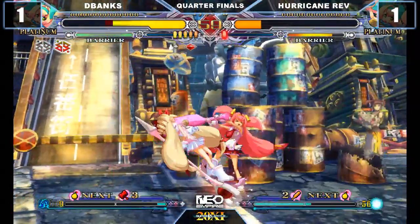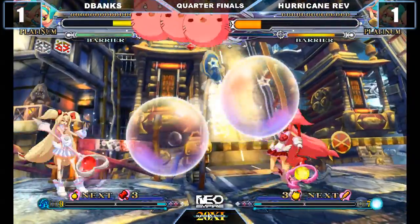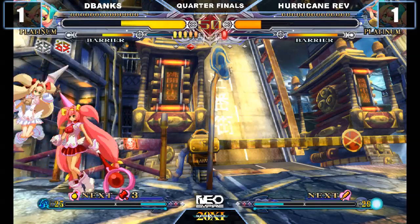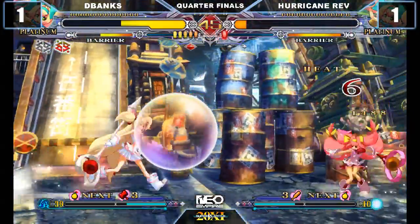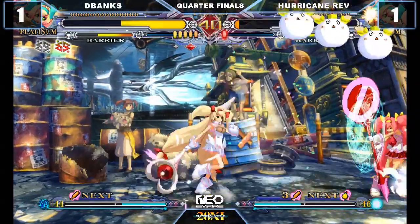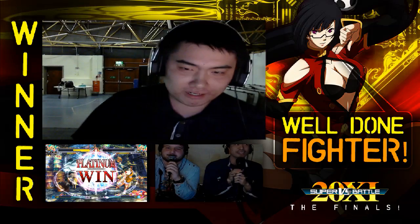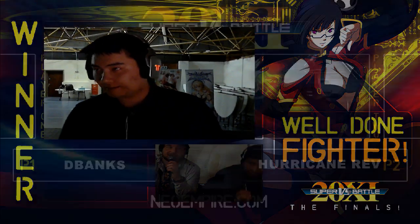Breaks the guard — counter hit. Uses the back. Enormous Cat Bombs flying everywhere. Got him in the corner — the pressure, very nice pressure. D-Blancs out of the corner. Hurricane Rev's pressure and momentum actually totally gone. Cat Bombs very nice for D-Blancs. Very nice tech. Good games from both players — D-Blancs absolutely winning. Good games to Hurricane Rev though. Well played from both players — excellent game.